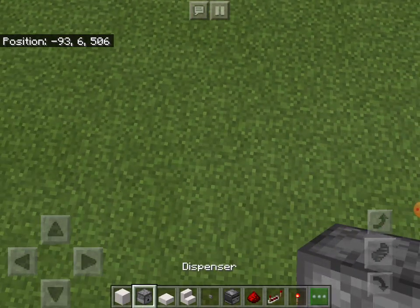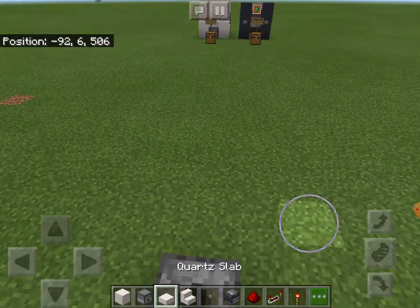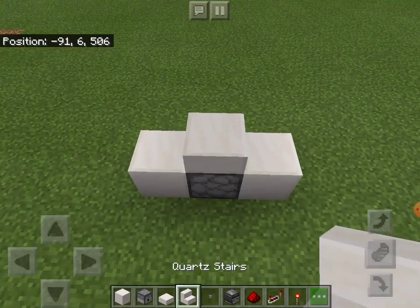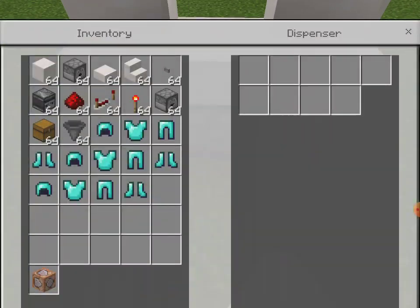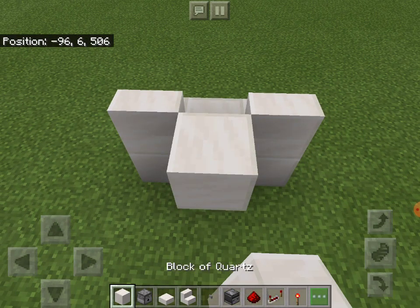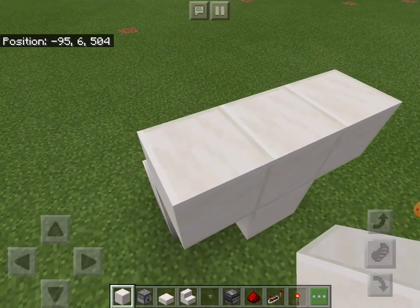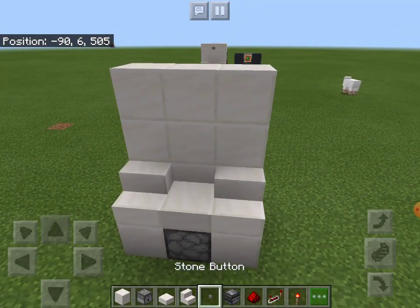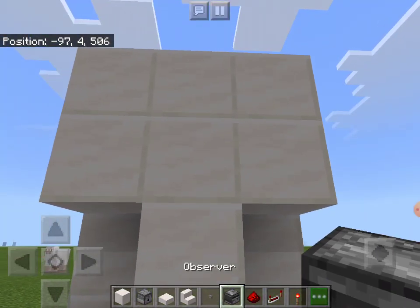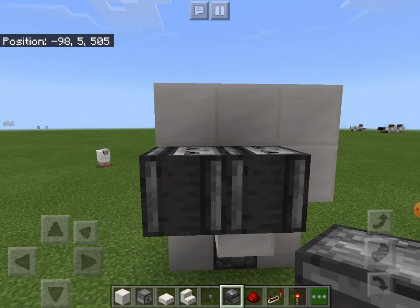Firstly, start by placing your dispenser — that front one. Then place a cobblestone slab on top of it, and place two blocks beside it like that. Then place two stairs, so this dispenser should be facing upwards. Then place a block behind that cobblestone slab, a block on top of that block, and two blocks on the side, and do one more like that. Then place your button at the top, then stand behind it, look up, and place an observer on the left and in the middle.